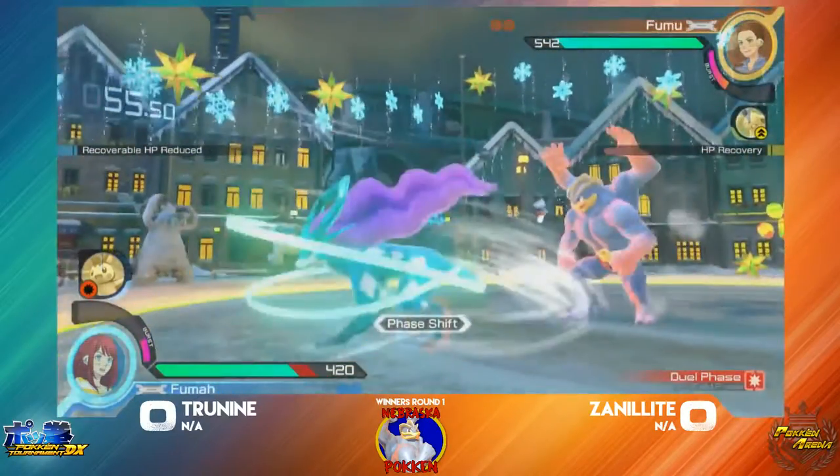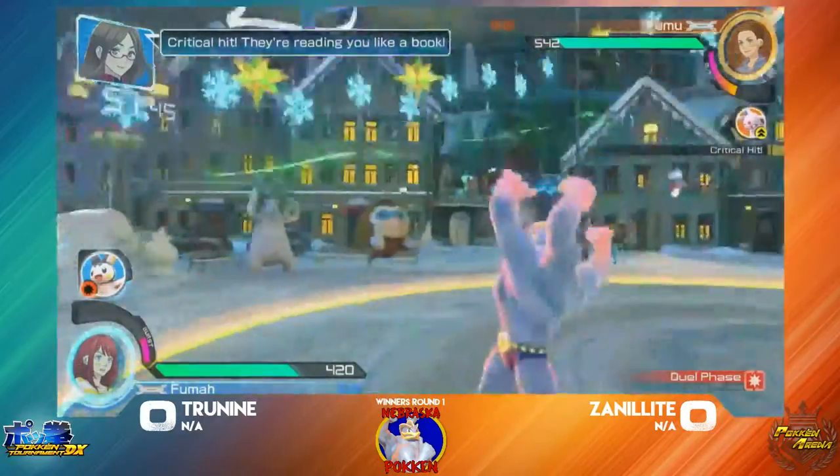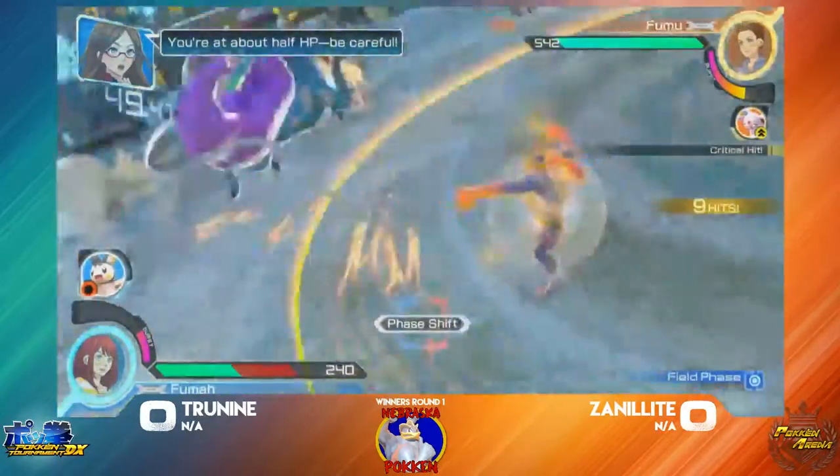Oh, forward-wide catching — 2-9 right there. Nice reaction from Zenil-Eye, getting the crit grab for so much damage.